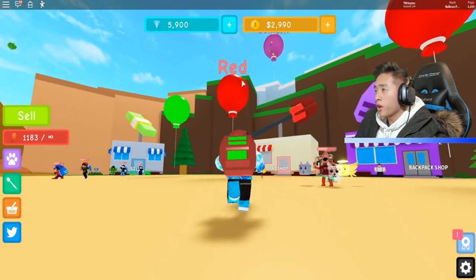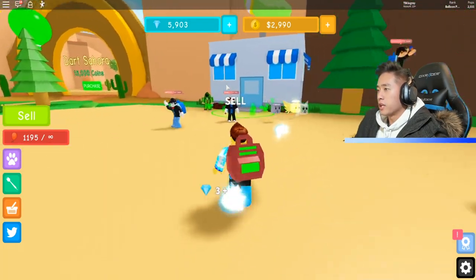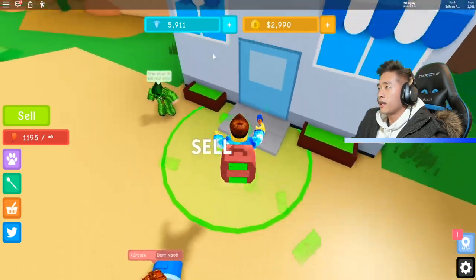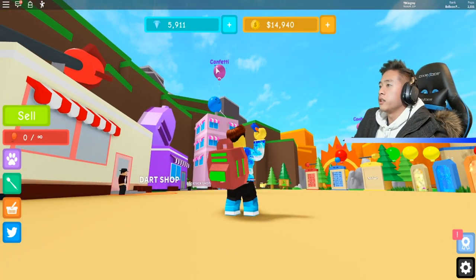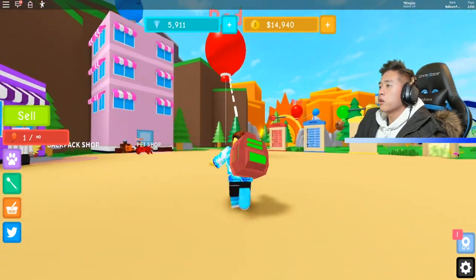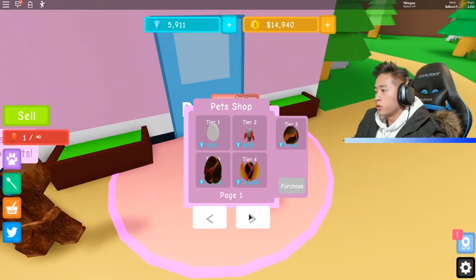We got 2,000 coins right now — let's see how much we get when we sell this. We have 5,000 gems. Boom — 14,000! We can literally go to the next world already if we just pop a little bit more. Let's go ahead and buy a pet — I feel like if we buy a pet, we can get a lot better results.